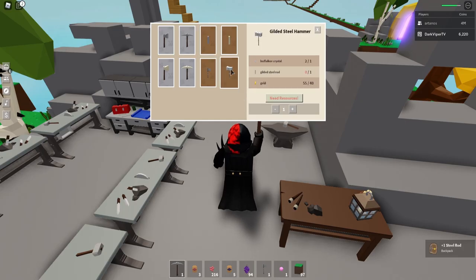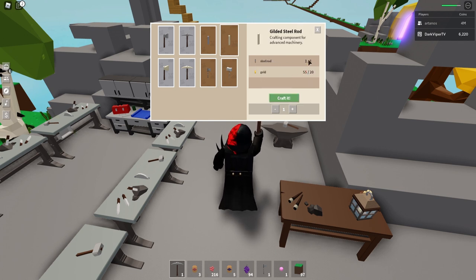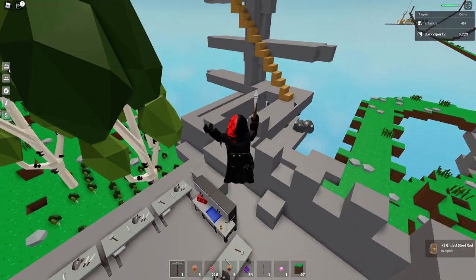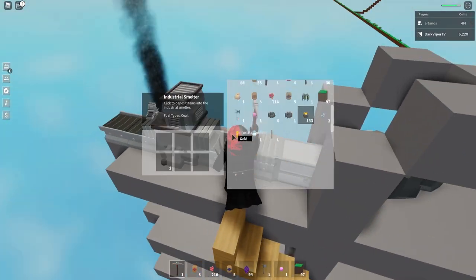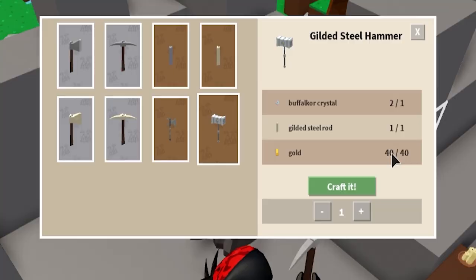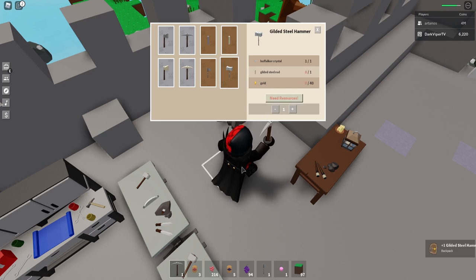We're crafting a steel rod. And then what we need is a gilded steel rod, and that costs one steel rod and some gold. So we're going to craft that. And now we're going to come back to our hammer — we just need five more pieces of gold. So we got 40 gold, one steel rod, gilded steel rod, and the buff crystal. We're going to craft that hammer. So now we have a hammer.